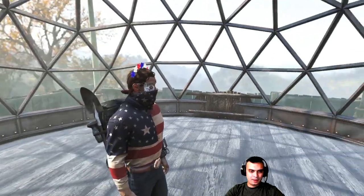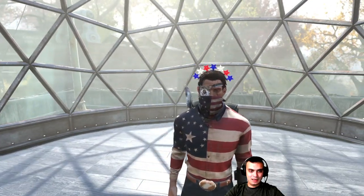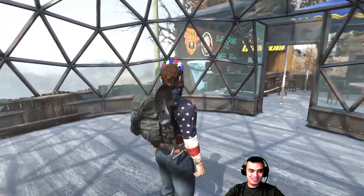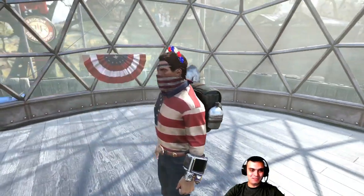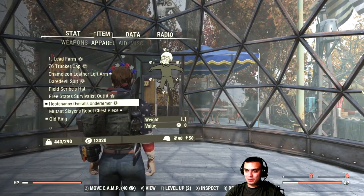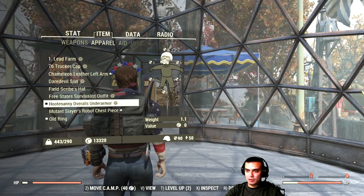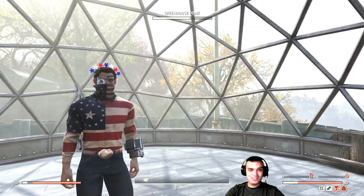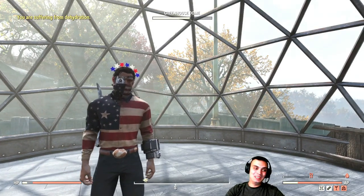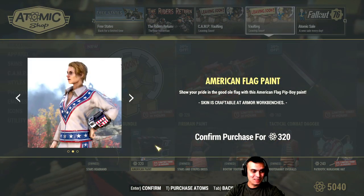Here you can see the headband and as I said it looks silly. I think I got it in a bundle but I've never used it — it really does look silly, and definitely not worth 240 atoms. Then the Pip-Boy skin — turns out I don't have it, so it wasn't in the bundle. That's how it looks — looks alright, but not for 320 atoms.